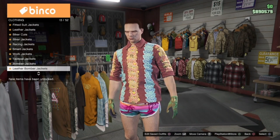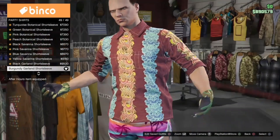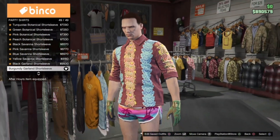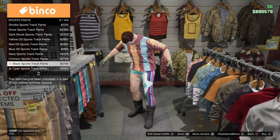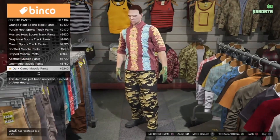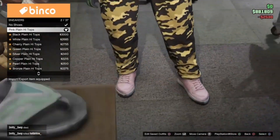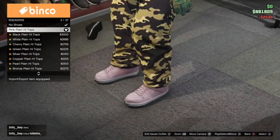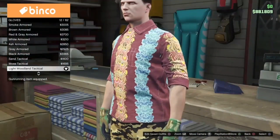Now we're going to be creating the blue bib. Go to party shirts and put on the burgundy garland short sleeve shirt. For pants, go into sport pants and buy the dark camel muscle pants, which is going to be number 26 — this will give us the blue corka pants. For shoes, go to sneakers and buy the pink plain high tops. For accessories, go into gloves and equip the light wool and tactical gloves.